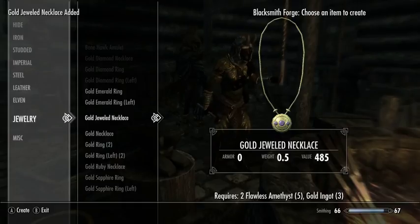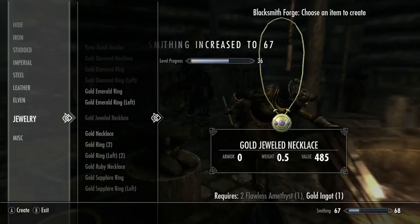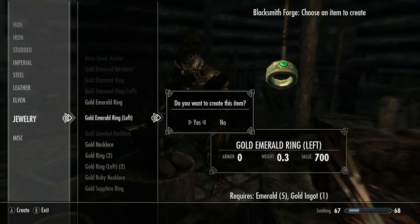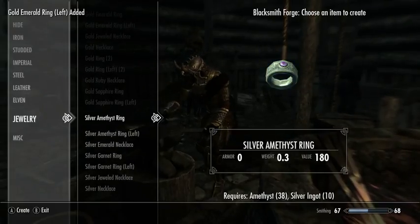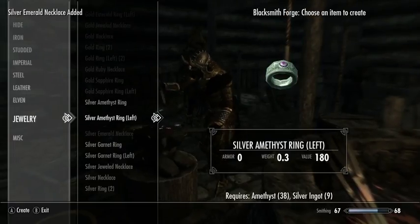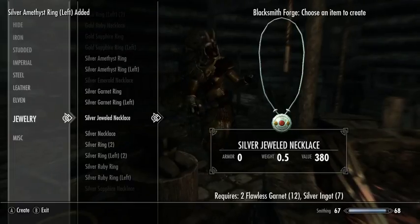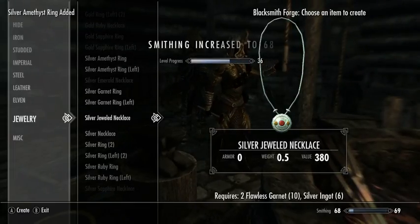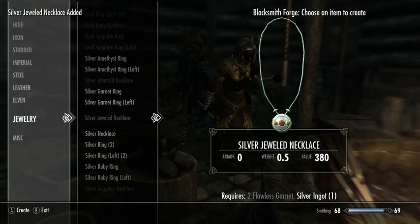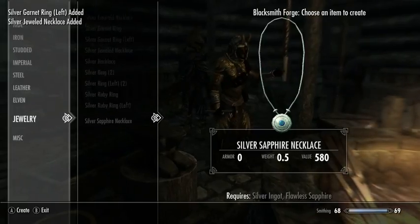Let's make some jewelry. Do I have silver? Yeah I do. Jewelry is definitely an efficient way to level smithing quickly because of the high value.